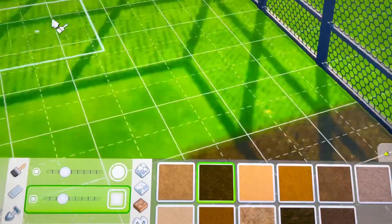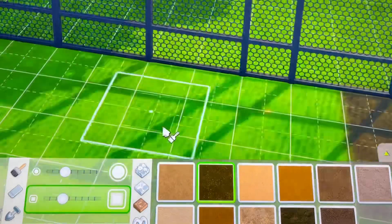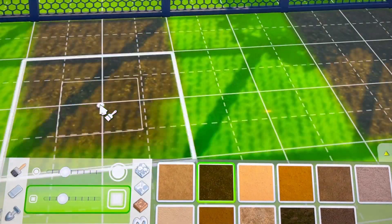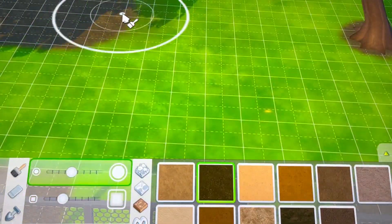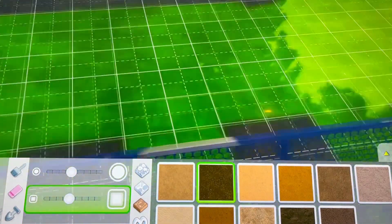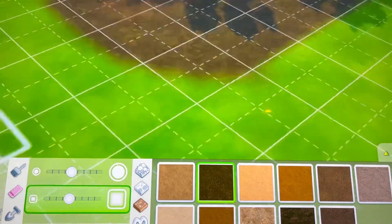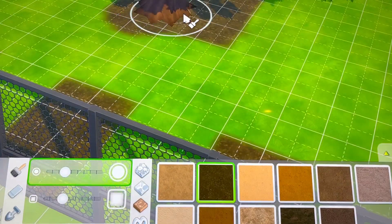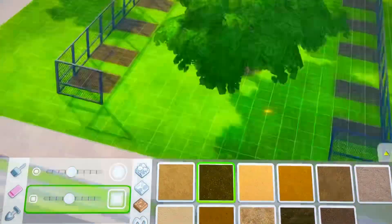This is where I'm going to put the gravestones. I just placed gravestones that I got out of the catalog — this is not debug, I actually paid for them — so that way, if you guys need to put the real cemetery gravestone when one of your Sims dies, you could just delete one of them and put your gravestone in its place.